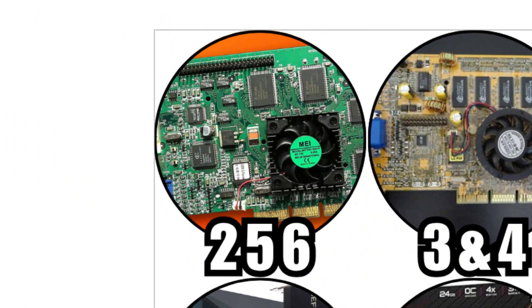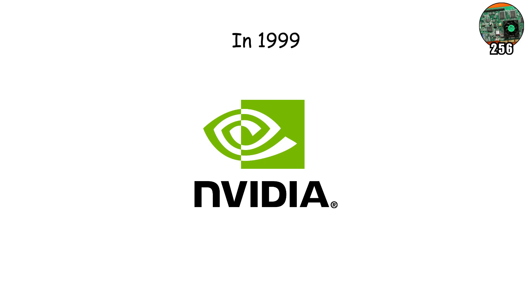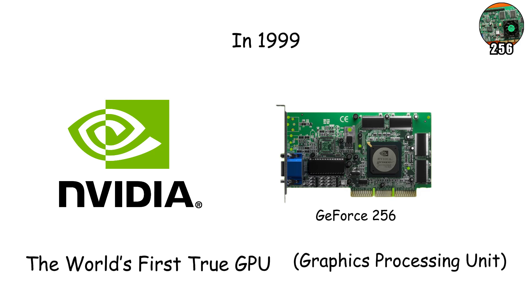Before 1999, your CPU did all the heavy lifting. Then one chip changed gaming forever. In 1999, NVIDIA dropped a bombshell: the GeForce 256, the world's first true GPU — a graphics processing unit.